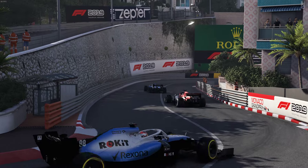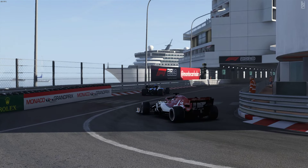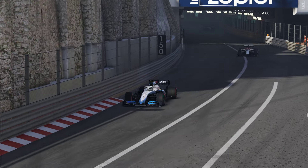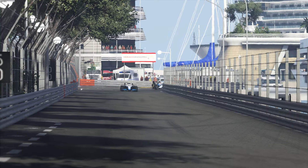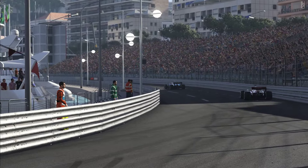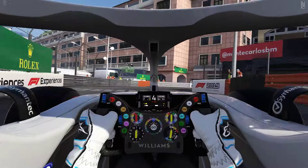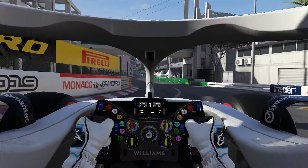Kimi Raikkonen right behind me, trying not to nudge me. I don't know where the second Toro Rosso came from, but I think there's a second Toro Rosso behind us — yeah, there he is. He must have had to go into the pits or something.